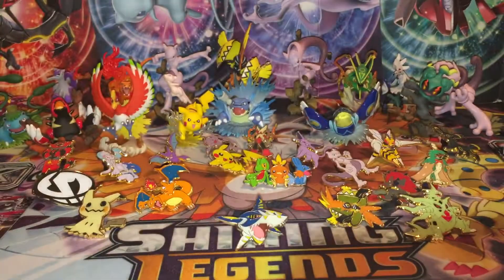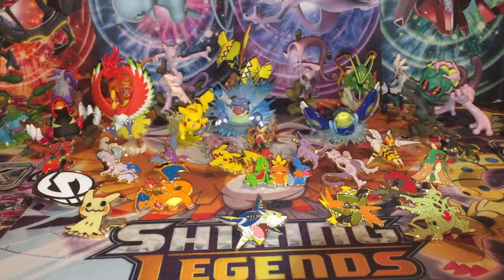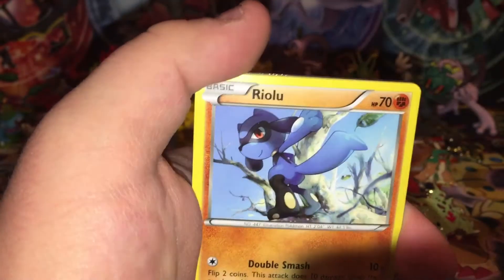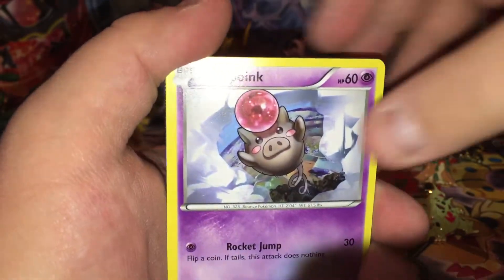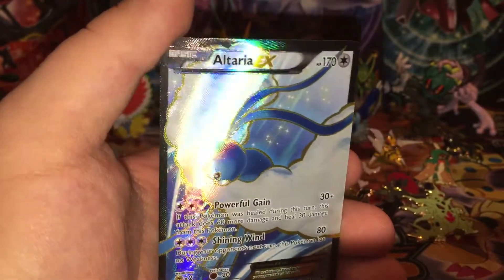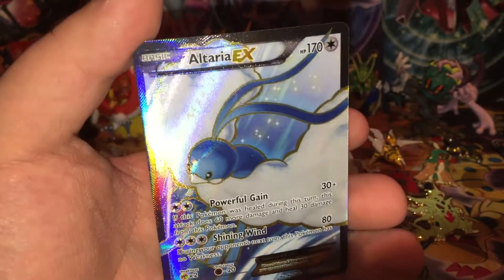Fates Collide pack: Zygarde, Whimsicott, Alakazam Spirit Link, Munchlax, Riolu, Binacle, Solosis, Spoink, Reverse Holo Wormadam, and an Altaria EX Full Art! We've actually pulled this before, but that is quite alright — Altaria EX Full Art, that is sick! Awesome — we're 2 for 3 right now, still have 3 packs to go.